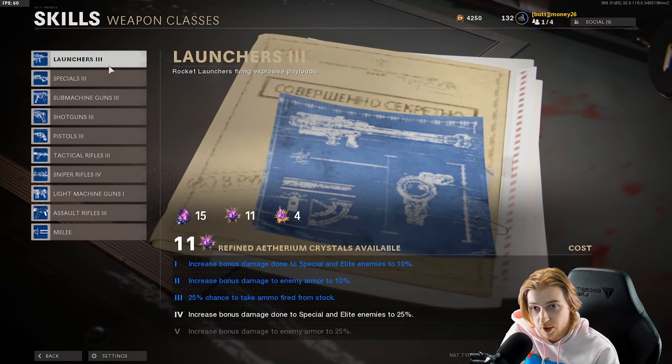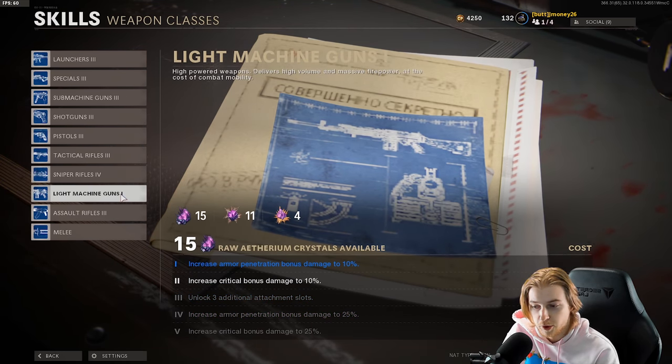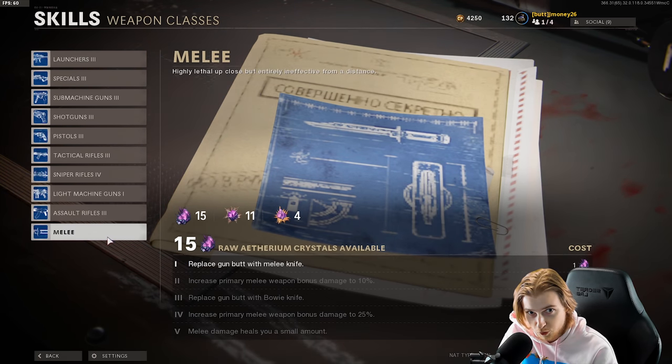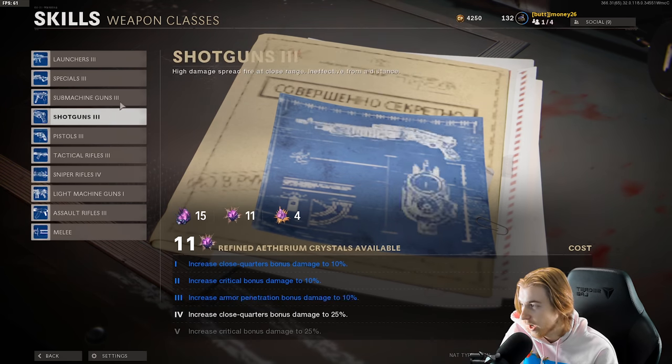Here are our weapon classes - I've upgraded launchers, specials, subs, shotguns, pistols, attack rifles. I got snipers up to four so I can have more attachments plus armor penetration. For the people in the back who've been telling me to upgrade my melee: I know if I upgrade my melee it'll instant kill until around round 11, but the reason I'm not doing it is for classes like launchers and specials where you don't have too much ammo - melee kills count for camos.